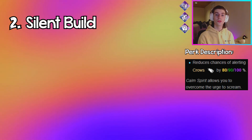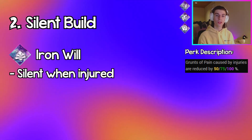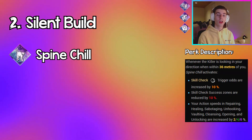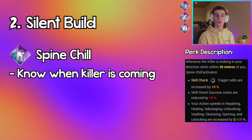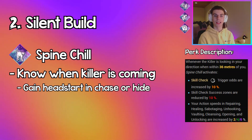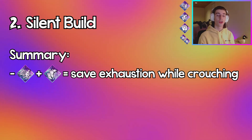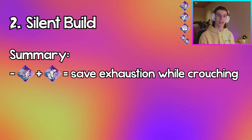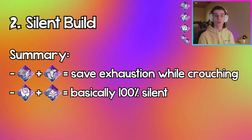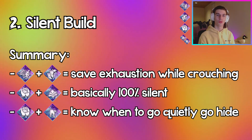The fourth perk is up to you. If you want to run Iron Will, you can be even quieter when injured and not make any injury noises. Or if you think this build makes you quiet enough, you can go the Spine Chill route, which will help you know when the killer is coming and either give you a big head start in the chase with Sprint Burst, or allow you time to Urban Evasion away and hide. These perks work really well together: you Urban Evasion around the map, save your exhaustion, then use Sprint Burst whenever the killer comes up close. With Calm Spirit and Iron Will or Spine Chill, you'll be able to quickly hide once you cut the killer's line of sight.